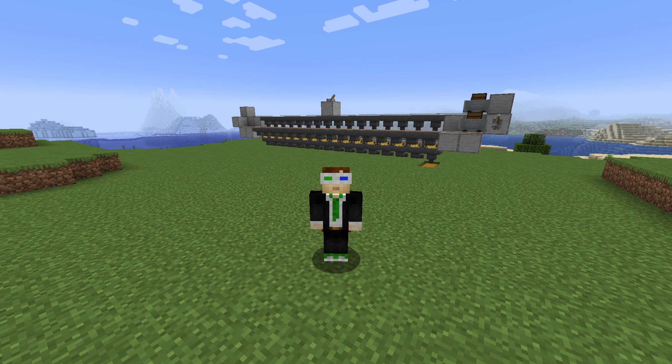Once we flick this lever, we have a working super smelter. You can see the items coming inside the chest quite quickly.